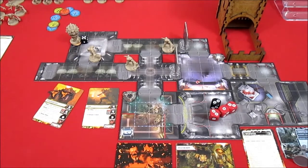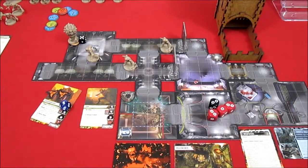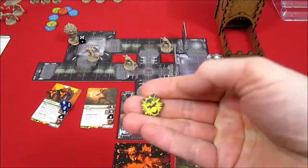By being fragged, the marine is removed from the game board. All of his cards get shuffled together, he goes back to full health which will be 15 hit points, and we shuffle everything together. He's going to draw up to four cards. The demon player gets a frag token - one of six. If the invader gets five more frag tokens, the demon player wins the game.